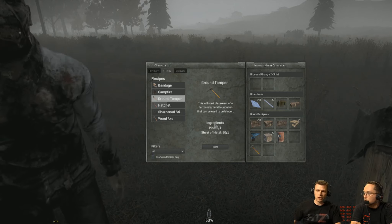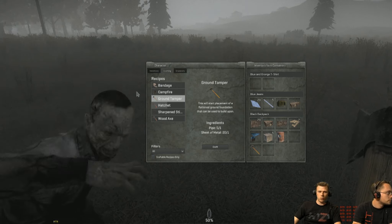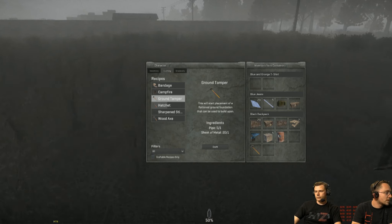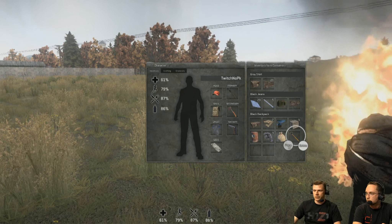You'll also see with the inventory they've changed it now, so it's kind of more like DayZ. Instead of having just like 20 slots and that's that, all of your different items will be able to have things inside them, so finding these different cosmetics will also affect how much inventory space you can actually have.